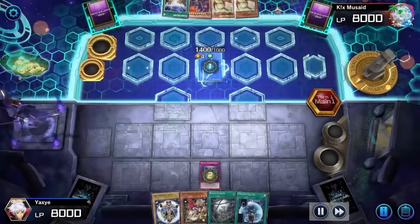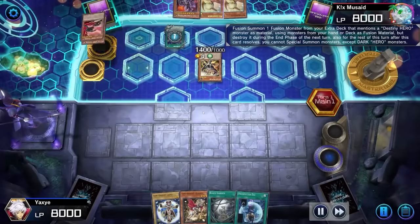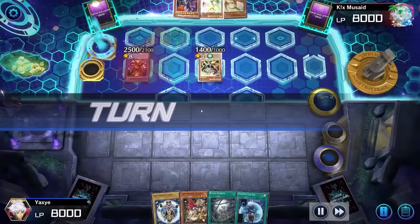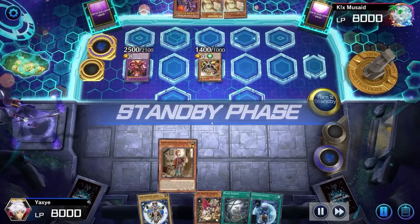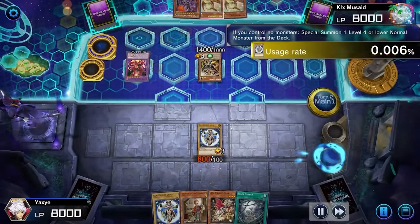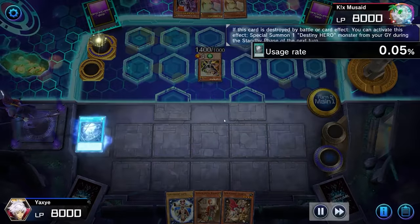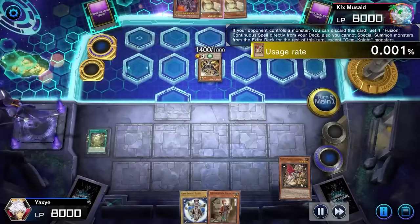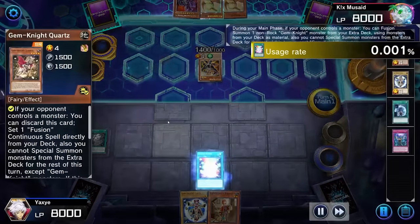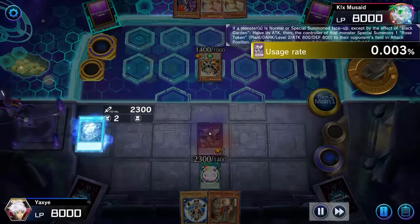Yaxi with the Gem Knights. Going to Imperm a Scrap Raptor, and then Heart draws Fusion Destiny. I'm pretty sure this card is a one-off for the Verti — we're playing Verti, shoutouts to that boy. We're going to go Unexpected Die into Gem Knight Lapis. Pops the Lapis with the DPE. I don't know if that's correct. Does anyone know what Gem Knight does? We'll never find out.